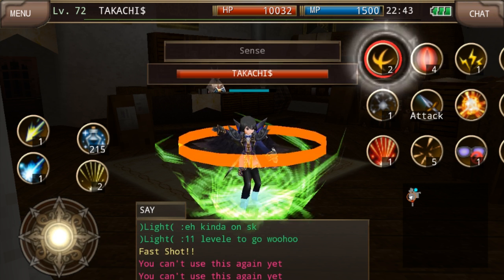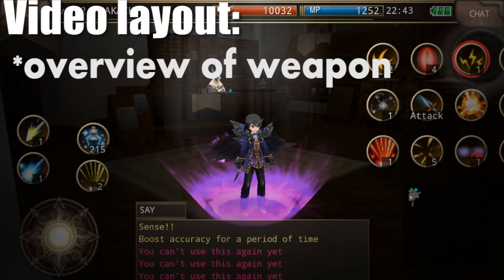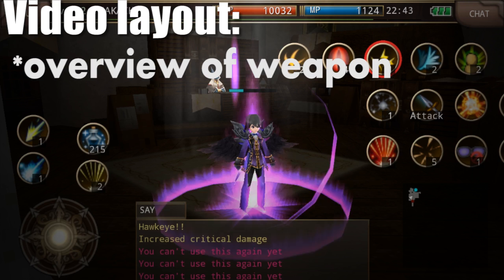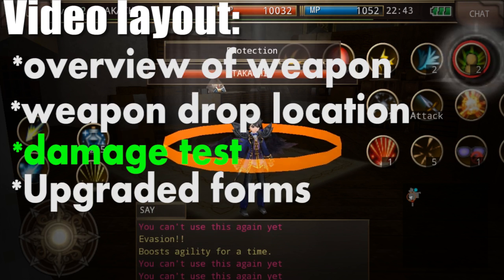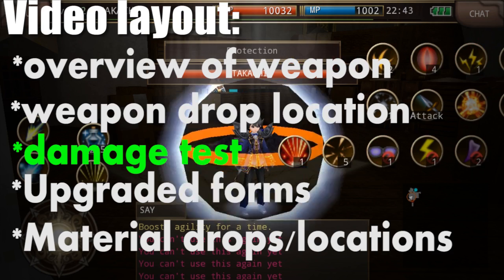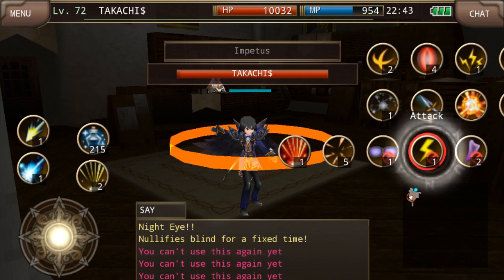So without further delay, let's get into the weapon list. Basically how this video is going to work is I'm going to give a general overview of the weapon itself, followed by the weapon's mob drop location, damage tests, upgraded forms, and material locations — just basically showing you guys some good cheap weapons that you won't have to spend 20 plus mill for.